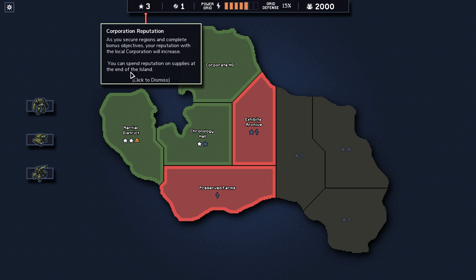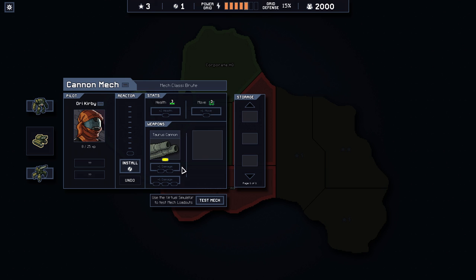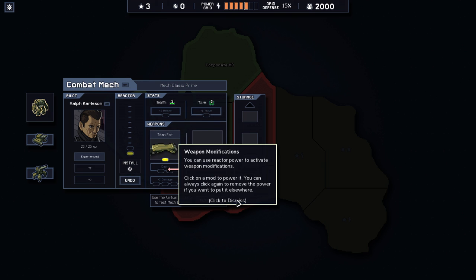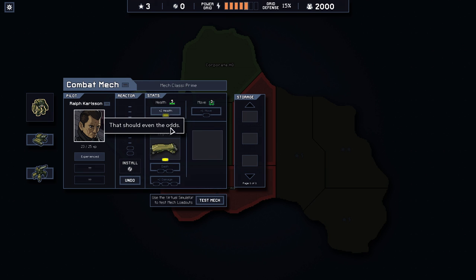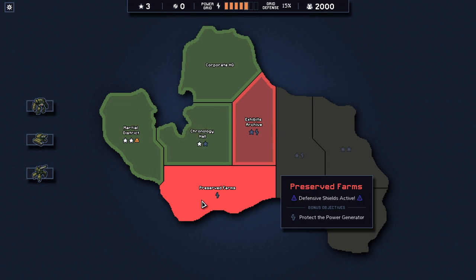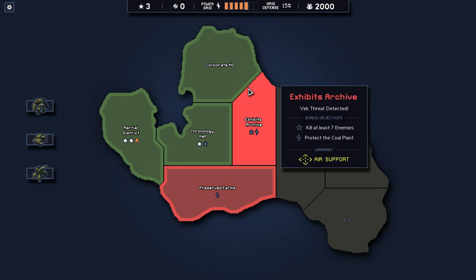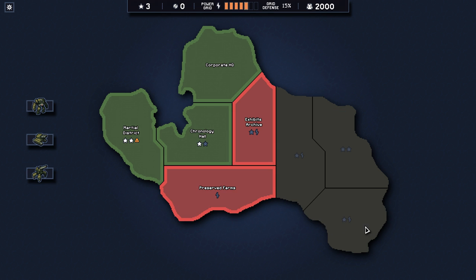We got one reactor and three corporate reputations. The reactor cores you can basically use on anything. The reactors work exactly as they do in FTL — you put it into something and toggle it. You probably want to keep his only weapon powered. As for the island, you don't actually complete everything — you can only complete up to three, with the last three automatically lost. That's just kind of how the game works.